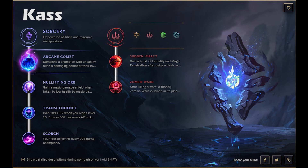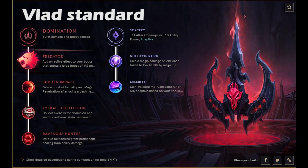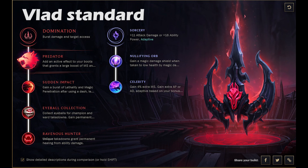Kassadin was a tricky one — I wasn't really sure what to put here. I tried out Arcane Comet, which felt nice for the Q pokes. It almost procs every single time your Q is up; there's about a 1.5-second window then you can Q again for another Arcane Comet. I definitely think this may be the go-to; I don't see any other keystones that will work better.